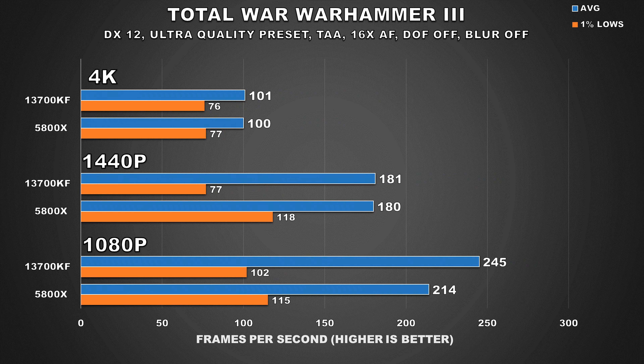Up next, we have Total War Warhammer 3, and this game is very interesting. It's also an RTS title but behaves quite differently compared to Bannerlord. At 4K, both configurations are basically offering the same performance, with 1% lows slightly better on the 5800X. At 1440p, while average FPS figures are still the same, the 1% lows on the Intel system are far worse — a 53% difference, which is very significant. I did notice quite a bit of stuttering on the 13700KF. Apparently this game has been known to not play nicely with Intel's hybrid Big Little design, and there is a fix in the user config text file, but since I'm using the Xbox Store version I don't have access to that. These results are still valid as they show an out-of-the-box experience — on an Intel system it just doesn't play nicely, which is kind of funny because it's an Intel sponsored title.